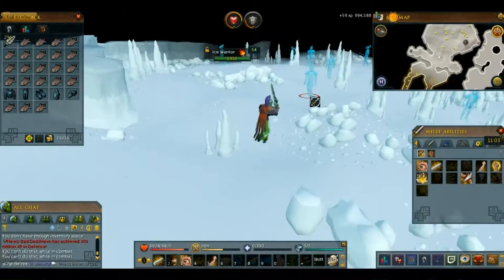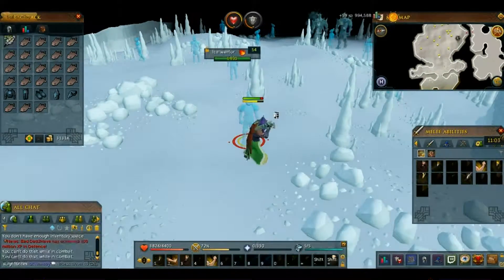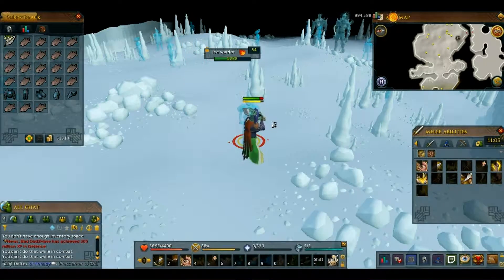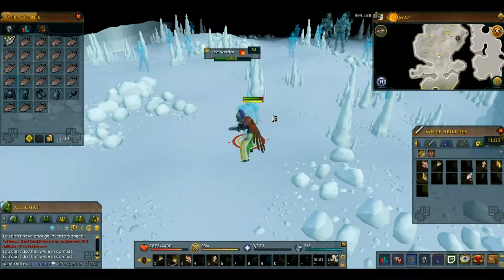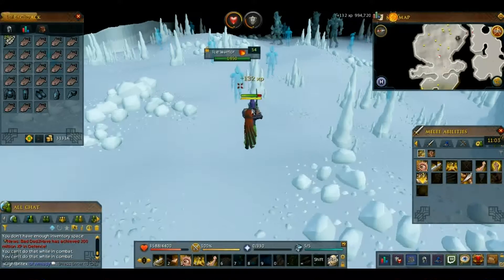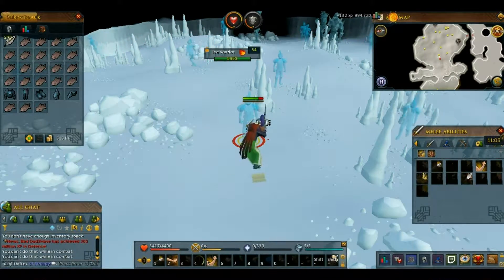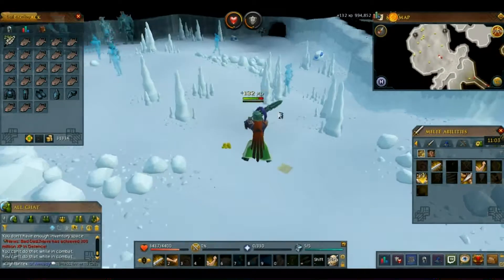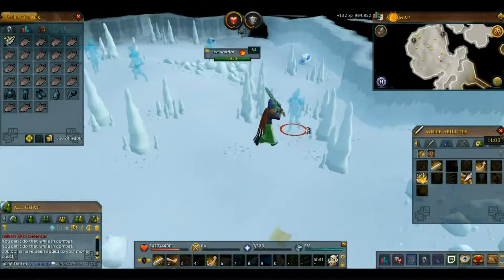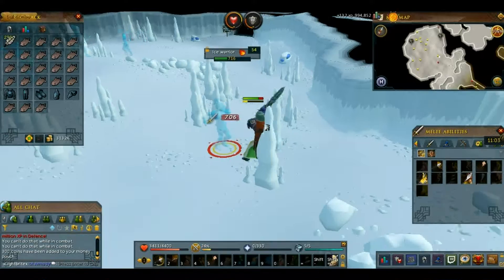Here are the main ones you want to fight. They have a mechanism where you pull them and then you can kill them, but they attack on sight. You just want to come in here, and each of these gives you 152 XP.